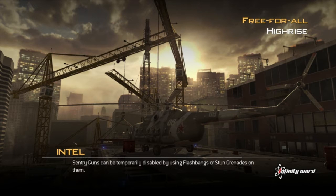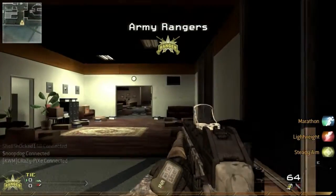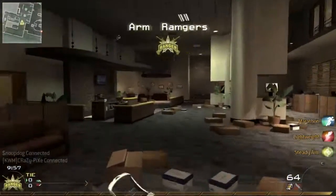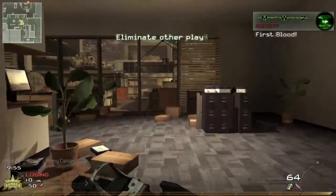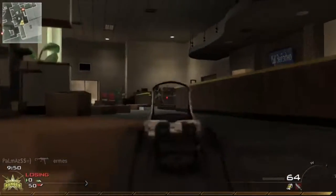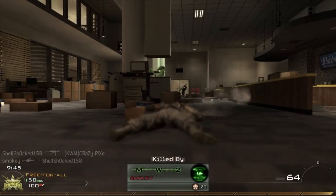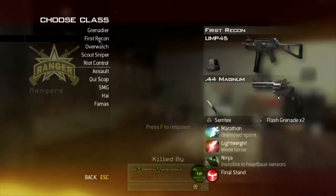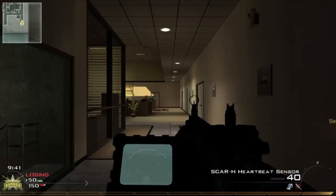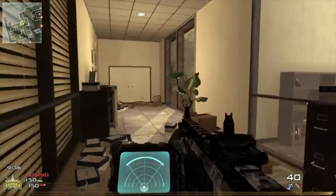My weapon setup is gonna be the Scar H. In the beginning it's the UMP-45, but I decide quickly to get rid of that and go with my tried-and-true Scar H with the heartbeat monitor, which I don't really use — it's kind of just there because I don't really like any of the other attachments I have yet. I get killed and say screw that, I'm going with the Scar H, and that's what I use for the rest of the gameplay.